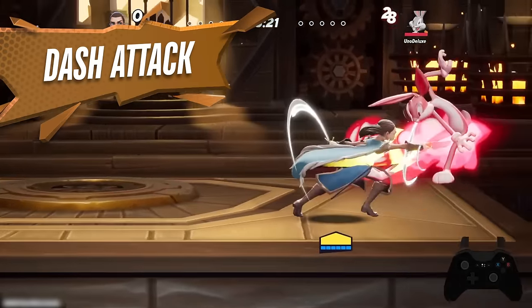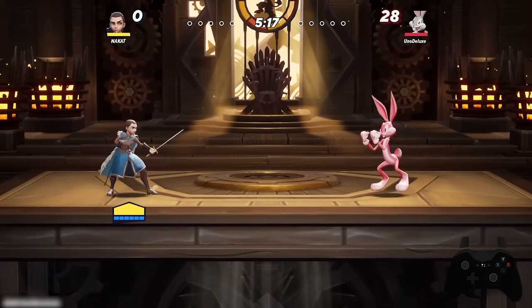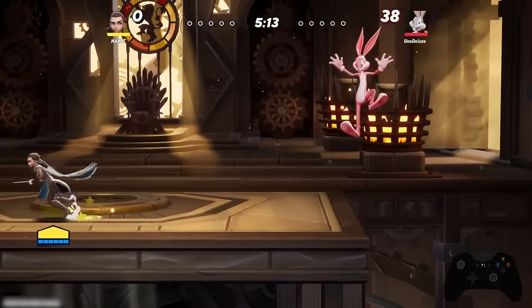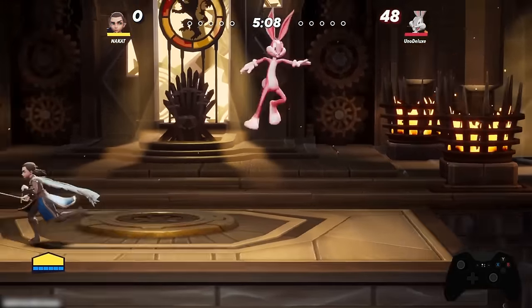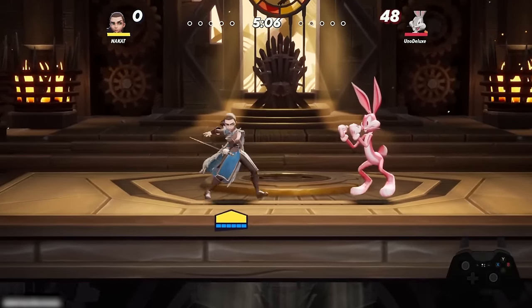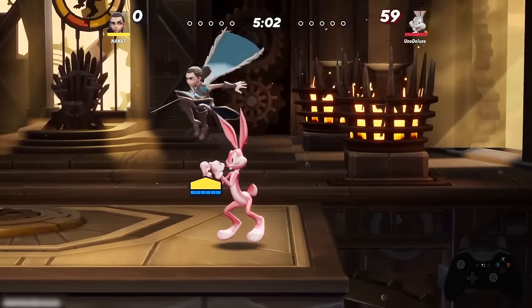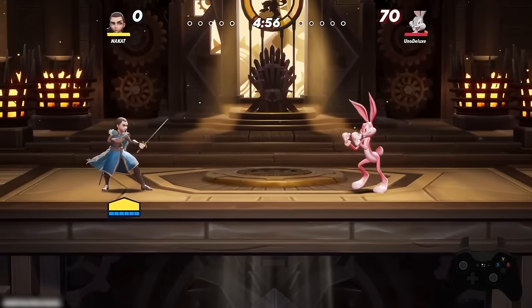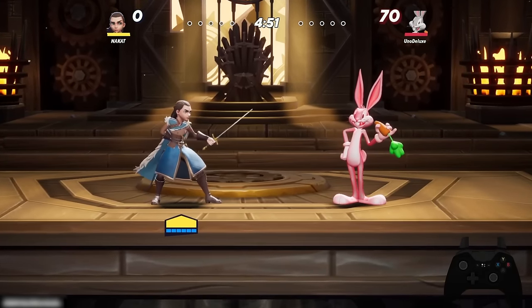Her dash attack is a three-hit move. As you can see, it knocks your opponent very far away, so even if it doesn't all connect they will still go flying on the final hit. Keep in mind this is a great tool if you want to approach your opponent or ring them out at the ledge. Dash attack also has the added bonus of being a great punish tool if your opponent does a move that is super laggy.